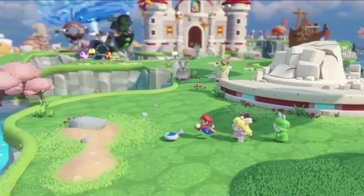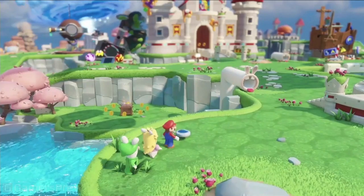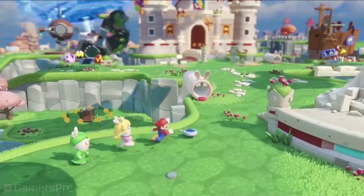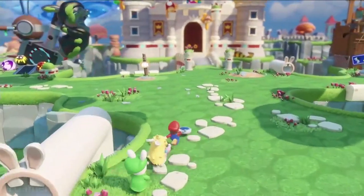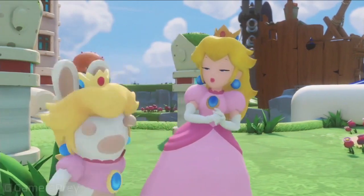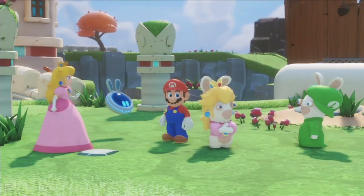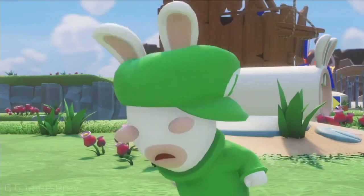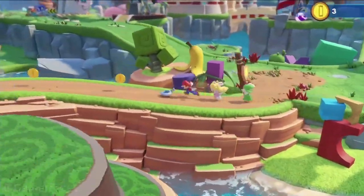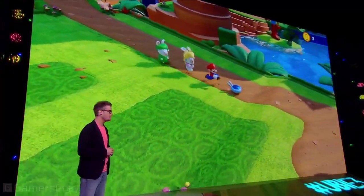The Rabbids have been teleported into the Mushroom Kingdom, making the world completely unstable and chaotic. Mario, as a true hero, wants to save the day — but this time with some new friends. At first they don't really know each other, but in the end they will form this dream team that will potentially save the Mushroom Kingdom.